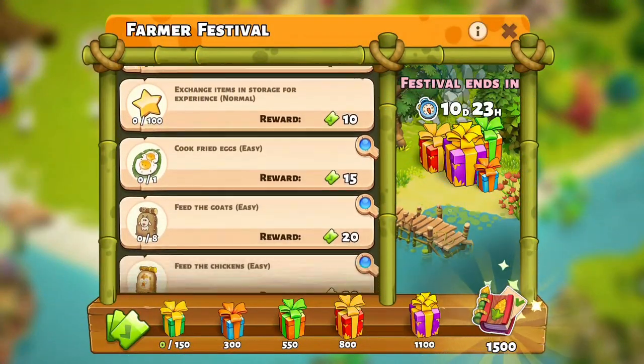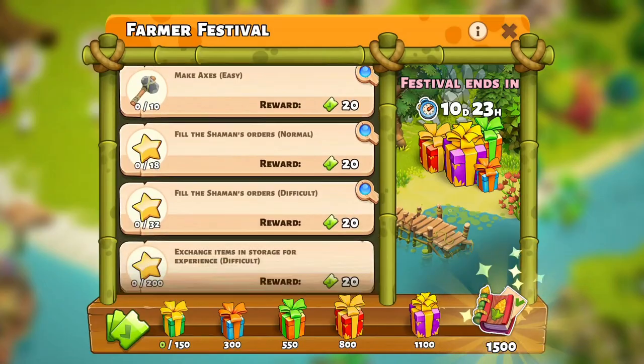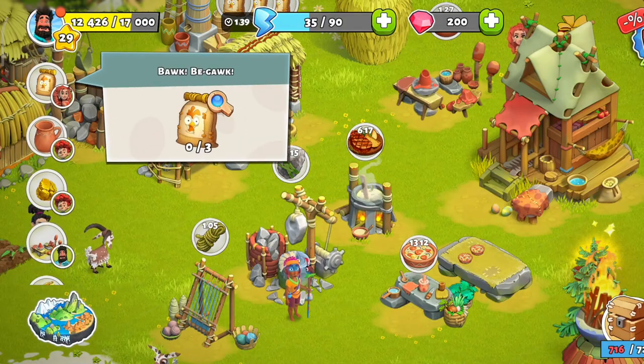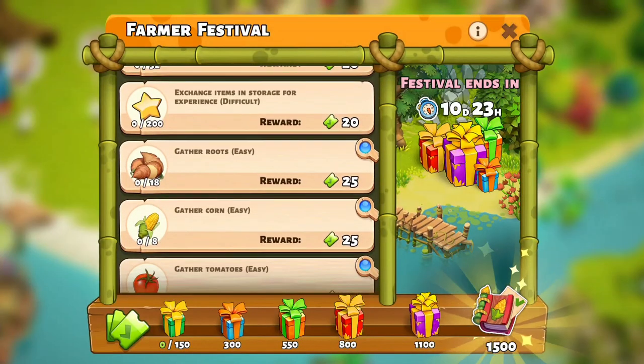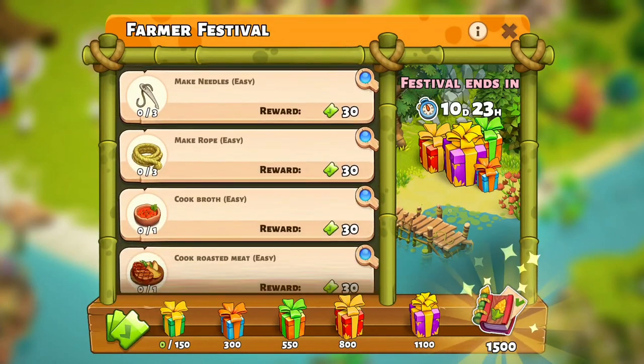The Farmer Festival will have tasks located on your home island. Combine it with regular home island tasks and even the Explorers Festival to make the most out of it. This quest will change up a bit depending on your level as well.